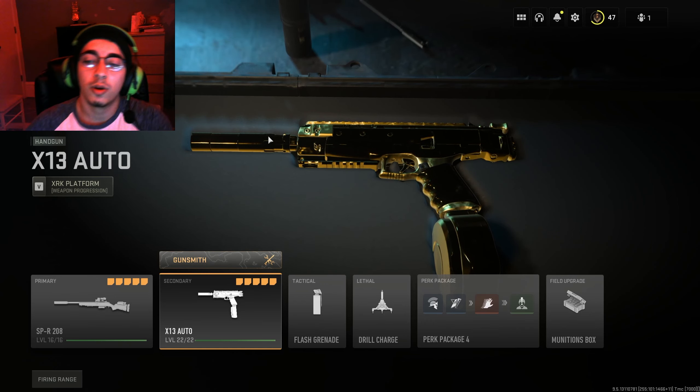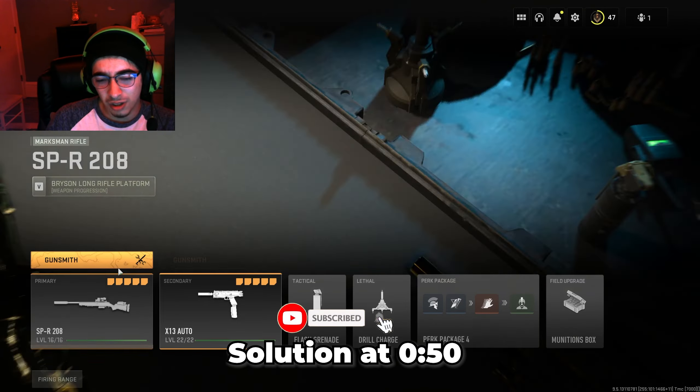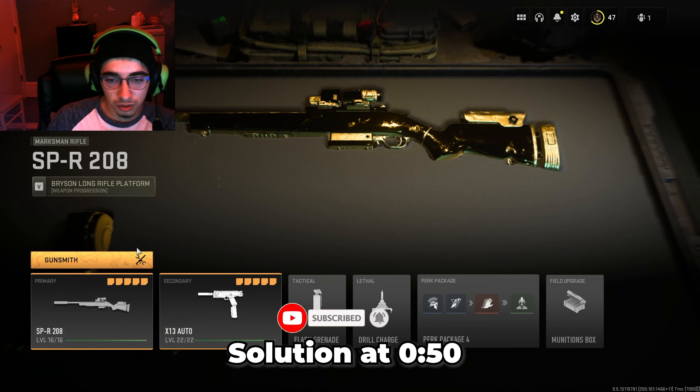Hello everybody, today we are back on Modern Warfare 2 and I just want to make a little short video talking about the glitch that doesn't let you select the gold camo.